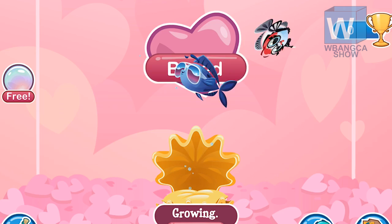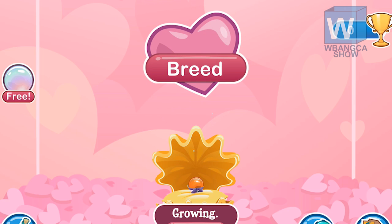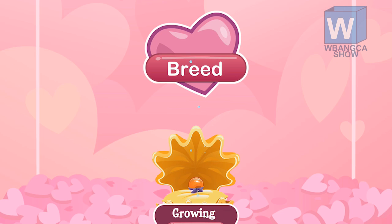The breeding time is eight hours — which should be seven hours, 59 minutes and 59 seconds — and it'll take four hours for the egg to hatch. So what you need to use is the Cool Fish and the Designer Fish.